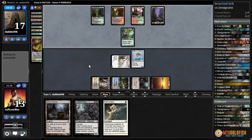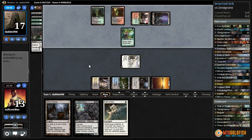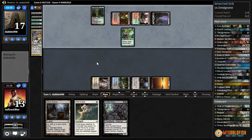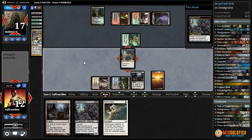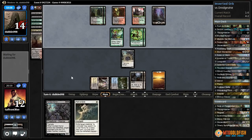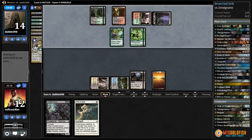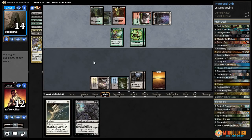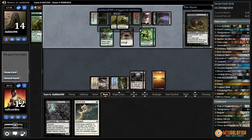They do have a Murderous Cut and an Abrupt Decay — that's a bummer, opponent had all the outs. Let's Hunted Horror — give our opponent some tokens but get a 7/7. Play Ghost Quarter, pass the turn. We can path one of them. They have another Murderous Cut and another Abrupt Decay! I guess our opponent just kind of had the nuts. They are going to be out of cards which is good — but now we're dead. Our opponent had every single perfect card.